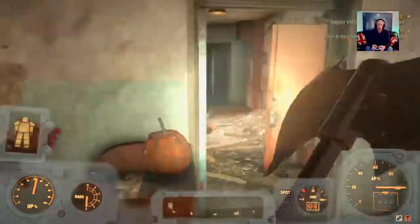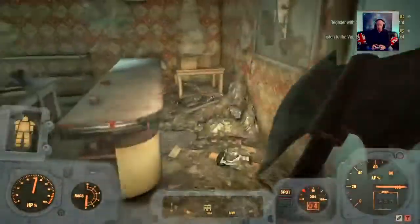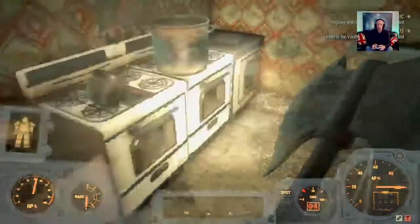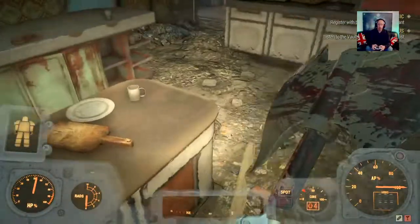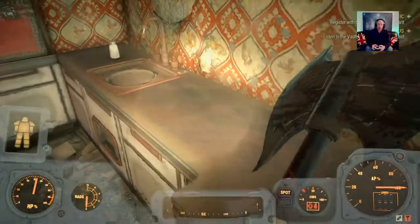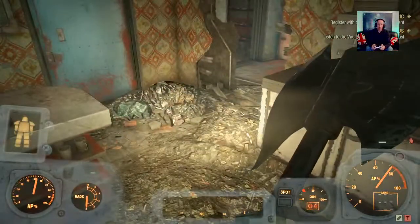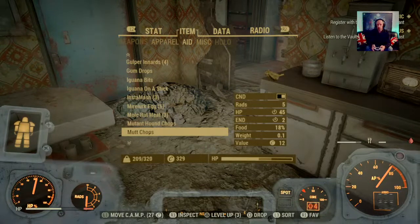Always keep a stash of pre-war money as well, because some of the daily challenges come up quite often with 'scrap pre-war money.' What else have we got anywhere here? You've got a recipe — pretty basic one. I love the steel. Pretty much ran out of ammo on everything because of the steel. There's a challenge at the moment to scrap five different building resources for some atoms, so we'll do that.